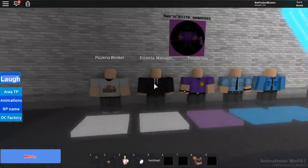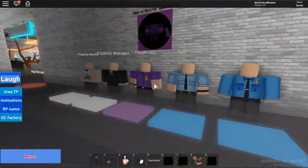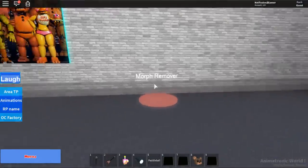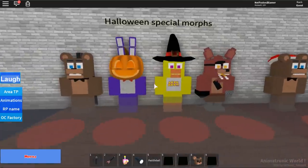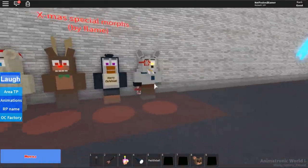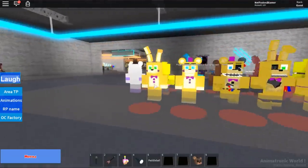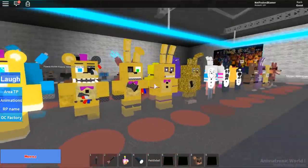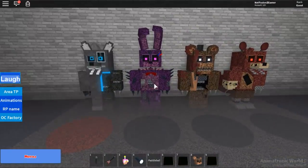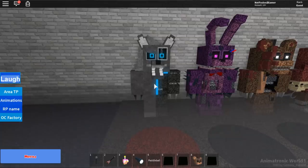We've got the extra morph section. I notice the axe and knife game pass — that's cool. You've got the crying child, the purple guy, and Scott Cawthon in front of the thank-you poster. There are Halloween characters and Christmas morphs for when the holiday comes. Over here you've got Fredbear, Spring Bonnie, worn beaten versions of them, Paper Pals, and the twisted animatronics. I remember twisted Bonnie, Freddy, and Foxy, but there's also twisted wolf now — you can play as him.